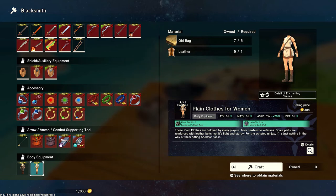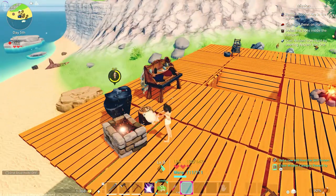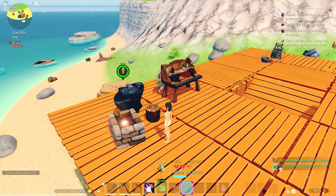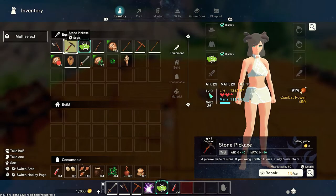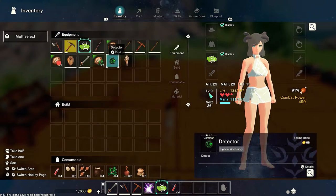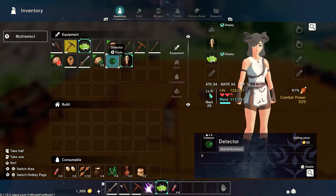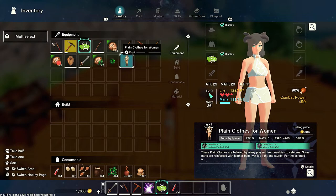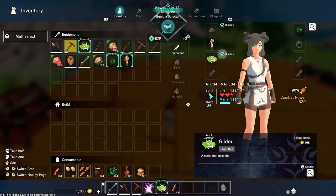These clothes are beloved by players from newbies to veterans — some parts are reinforced, belt, lever — okay let's do it! Right, got some clothing now. I can just auto-equip it. Hey, I am now no longer naked!